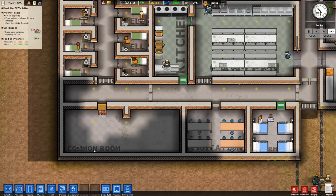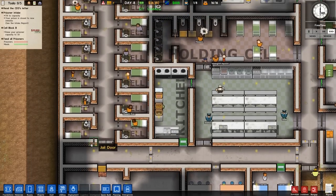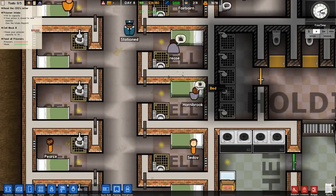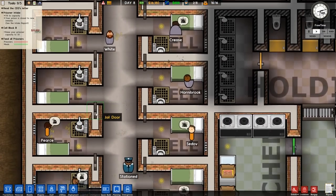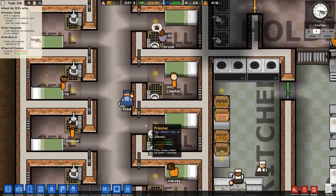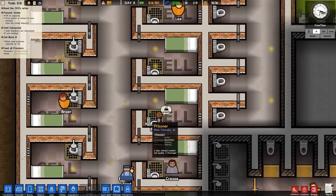Just waiting on that TV to get installed. What are these guys asking for? This guy needs clothing — they all need clothing. Drugs and alcohol too, but the clothing we can do — the drugs and alcohol, not so much.